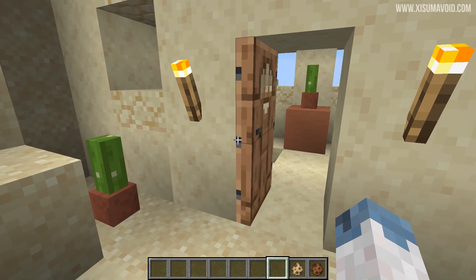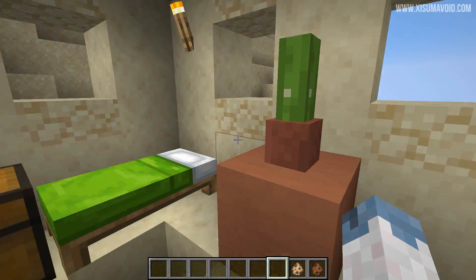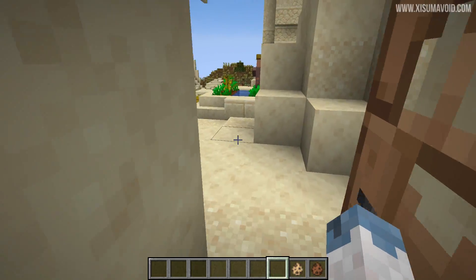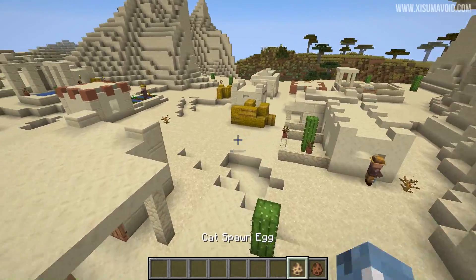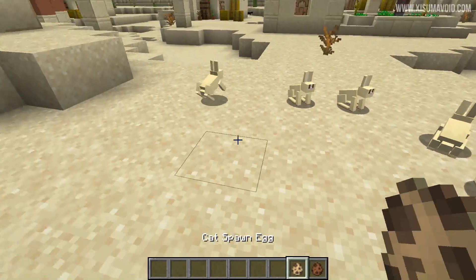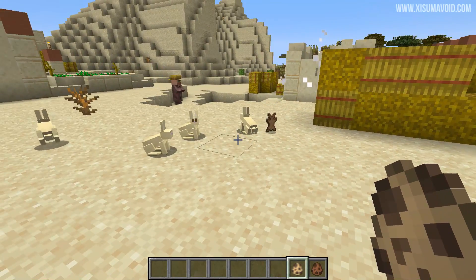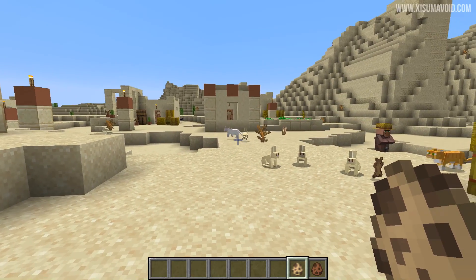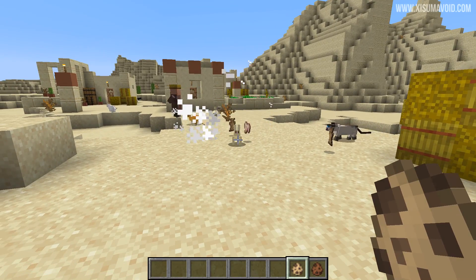Having had a poke around in the village buildings, it seems that lime green is the colour theme for the desert village. Also lots of flowerpots and cactuses, and the loot chests have cactus in them as well. I have learned something else during my time here and that is that cats hate rabbits. I am not sure if this is a new change or just something I had forgotten, but yes they will attack the rabbits which naturally spawn in these biomes.